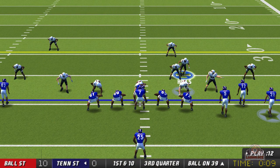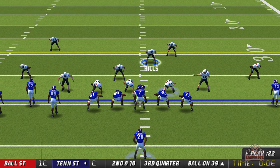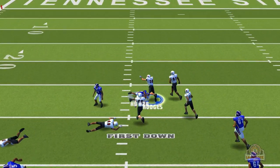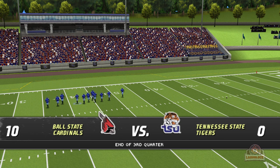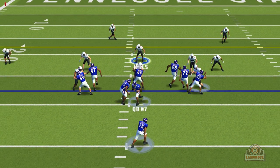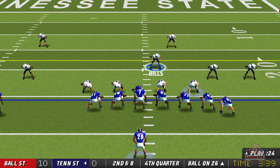Let's see if the tigers can come back. Nine seconds to go in the third quarter — number seven steps back, I nearly got the interception, that could have been six right there. Number 28 takes it and gets brought down — first down for the tigers. That's the end of the third quarter, score 10-0. Tigers have one more quarter. They hand off to number 28 — he makes the juke spin move but gets brought down, second and eight, two yard pickup.